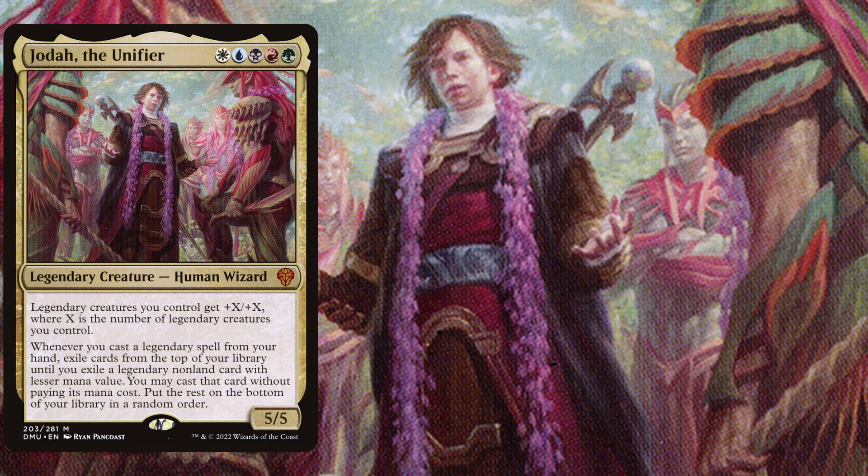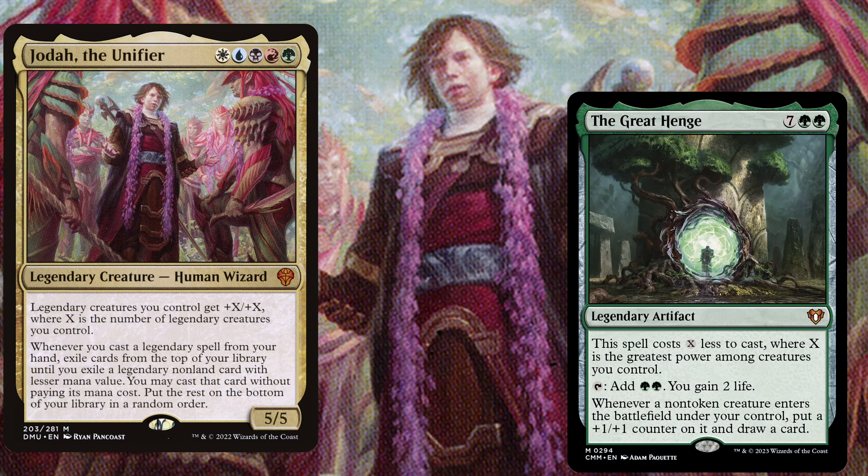Once we've brought out Jodah, we want to cascade with a lot of legendary spells — most preferably creatures — but there are also a lot of other legendary artifacts in this deck that can help us trigger Jodah. For example, the Great Henge, a non-mana legendary artifact.